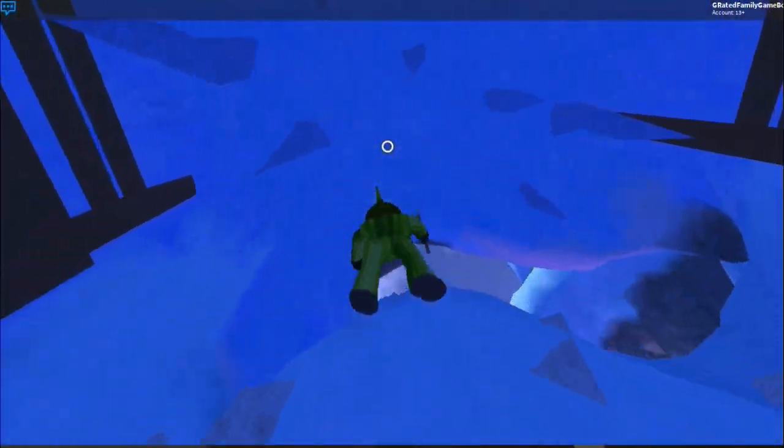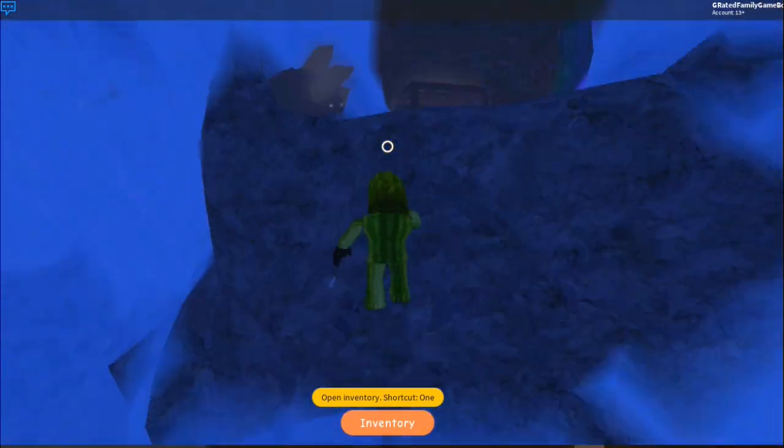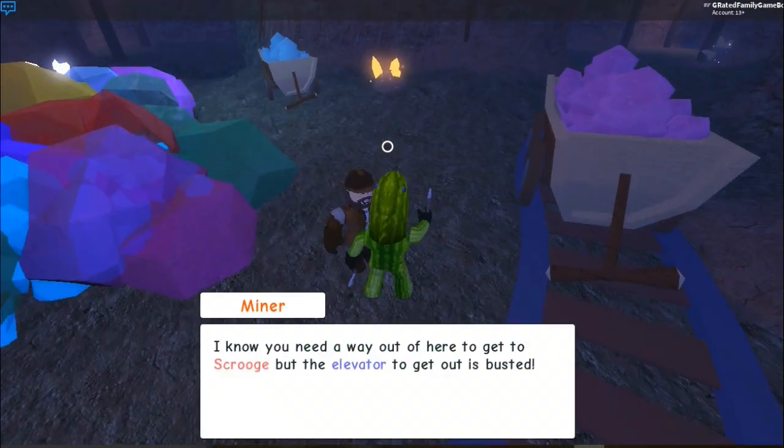Use those ice picks to climb up this ice wall right here. Go to the right — you don't even have to talk to this guy. Just go back to the mountains, the mine. Take a right and go talk to this miner dude.